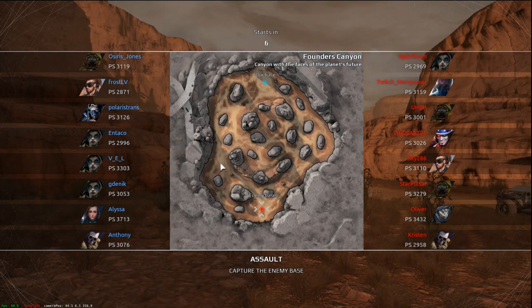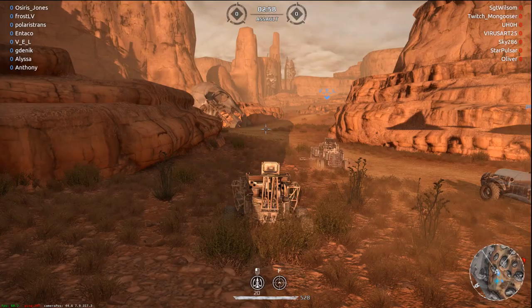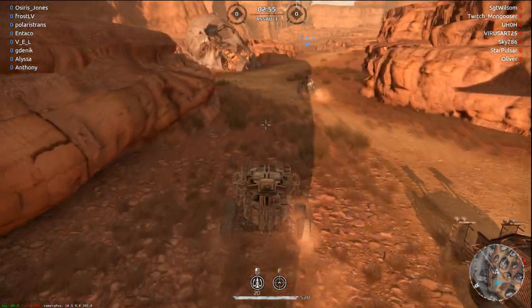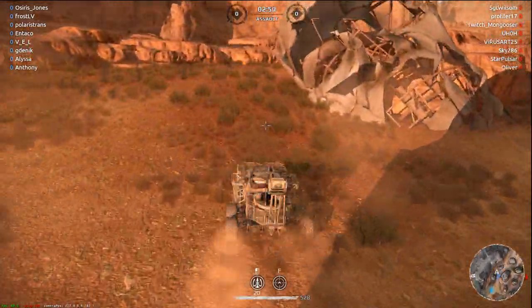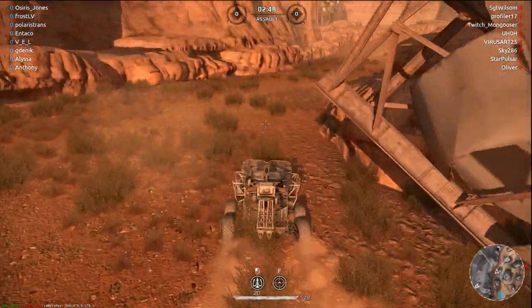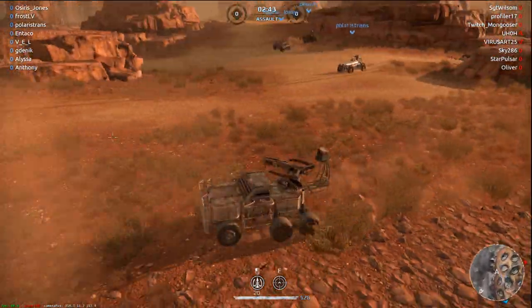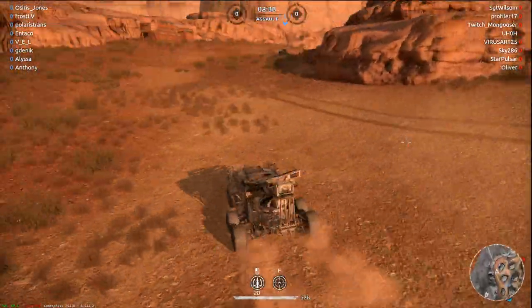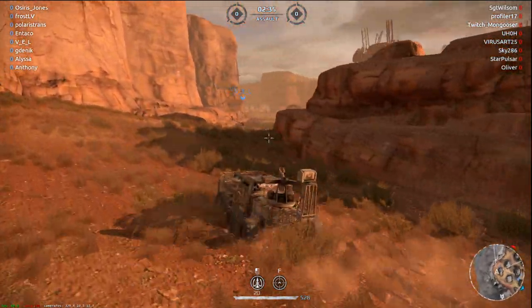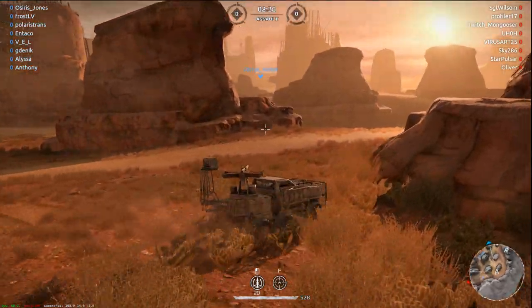I'm on the right side — I can actually sit back and snipe a little bit. This should go well. I have to remember: don't go this way, go around the back of the rock. If somebody goes to the base — which most of the time they do, they just flood the base — somebody just made it up through the middle. I don't see anybody, which means they're probably all going to the base.